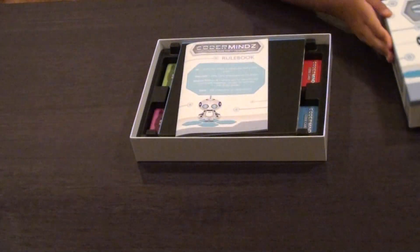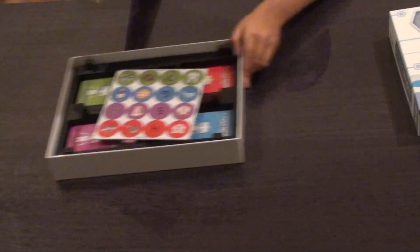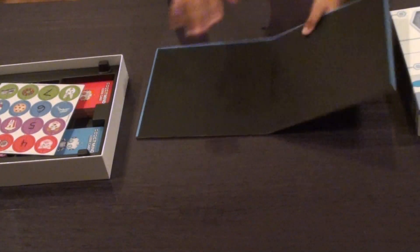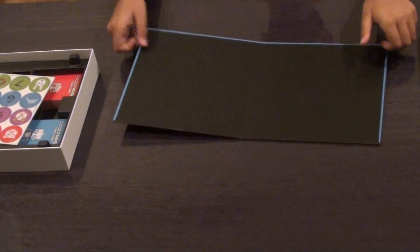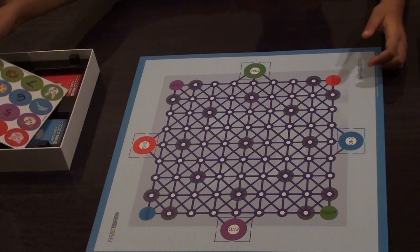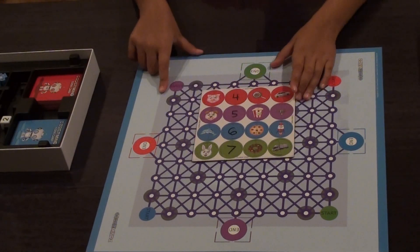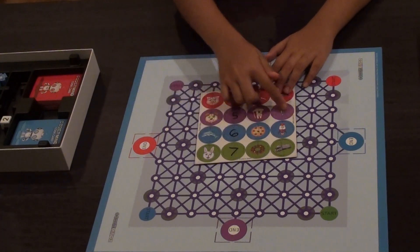So as we open the box, we can take the rule book and put it aside. Let's open up our board once again. As you can see, I am purple, and this time we will be needing our image recognition pieces. I have the whole row of purple.